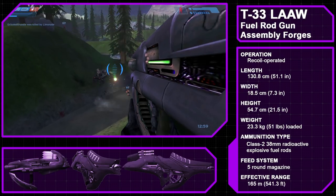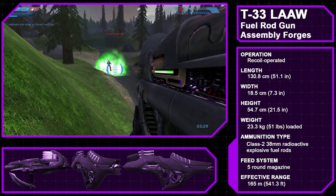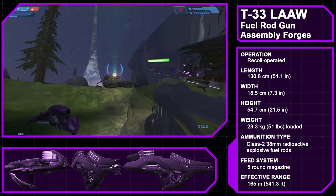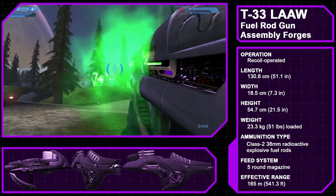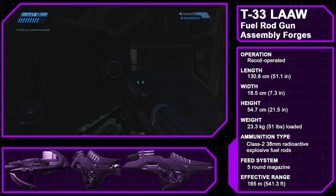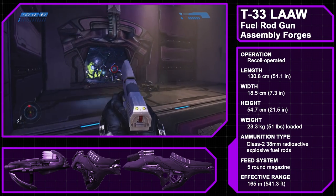We next have the Type 33 Light Anti-Armor Weapon, or Fuel Rod Gun, a shoulder-mounted mortar weapon produced by High Charity's Assembly Forges. The Fuel Rod Gun has seen some of the most variety in its design among Covenant weapons, with Halo CE's variant sporting a purple color scheme. It fires up to five shots of Class II 38mm radioactive explosive fuel rods per clip, made from a substance called incendiary gel — the same stuff used by Hunter assault cannons. Most models have a failsafe that causes the gun to explode either when dropped without activating the safety or if it runs out of ammo and isn't reloaded in time. However, when Halo CE was ported to PC, the Fuel Rod Gun was made usable in multiplayer.